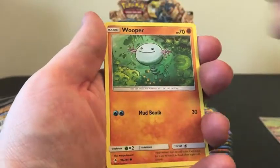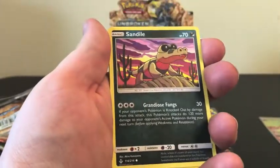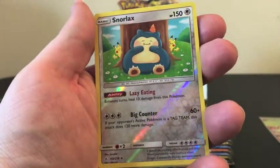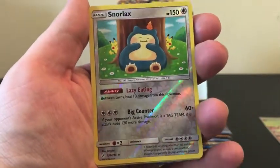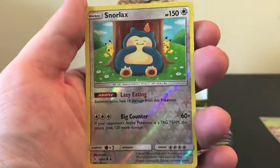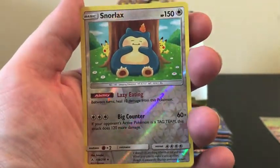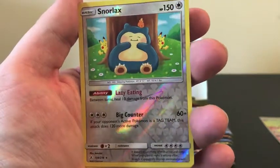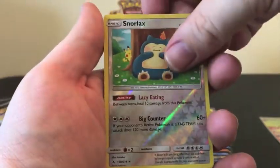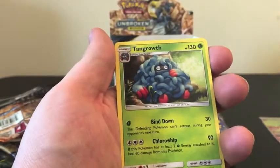We have Miltank, Slowpoke, Wooper, Sand Isle. Oh yes! Look at that Snorlax — that is amazing artwork. I love this artwork so much, that is amazing! Thank you Snorlax! Regular Rare Tangrowth.